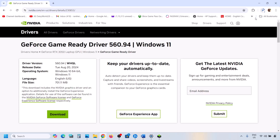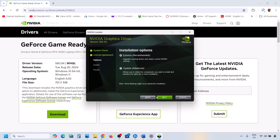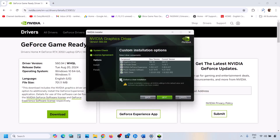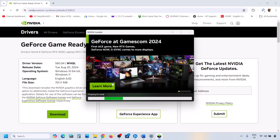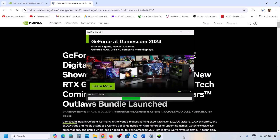Once the download is complete, run the exe file. Click Agree and Continue, then select the Custom option. Click Next, and put a check on the box which says 'Perform a Clean Installation.' Make sure that box is checked, then click Next. Once the installation is complete, restart your computer and after the system restart you can launch the game and check.